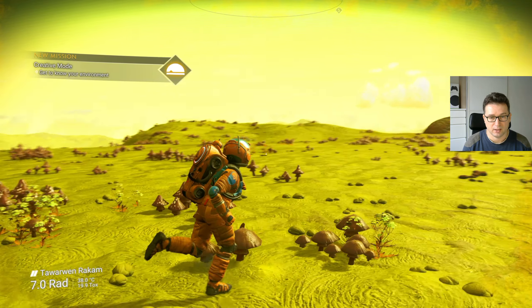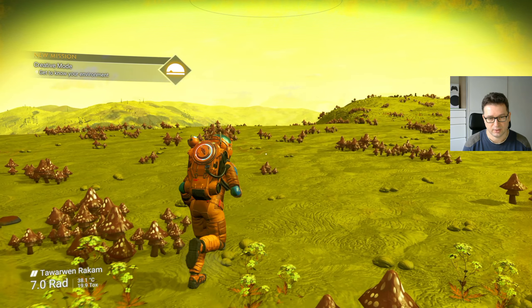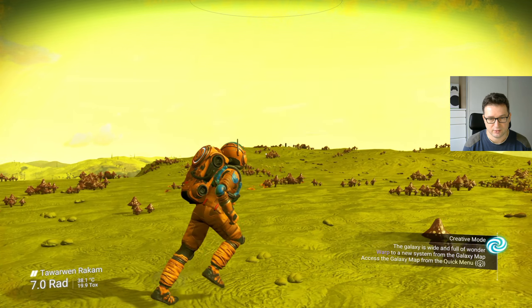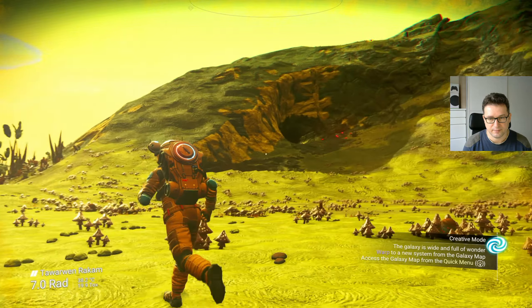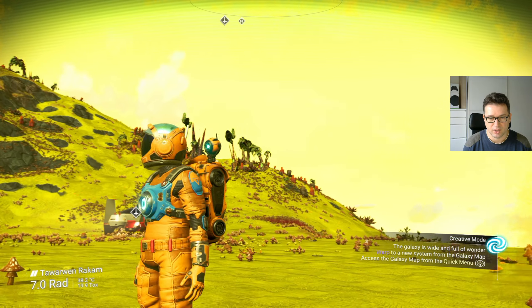Oh, bloody hell, it's greenish, yellowish everywhere. Okay, so first off, the game is running at 60 frames per second, and that's no surprise because I think even Xbox One X was running this game at 60. But there seems to be a little bit of a judder here and there.